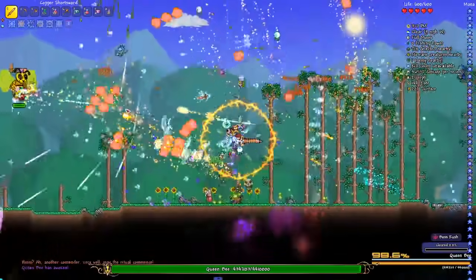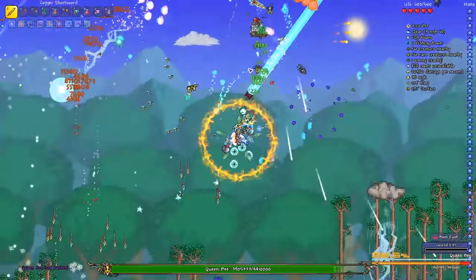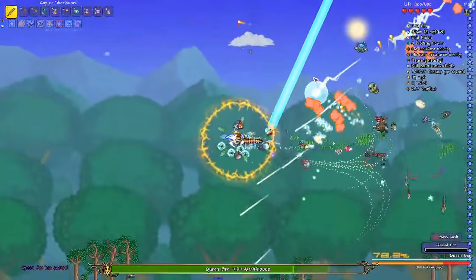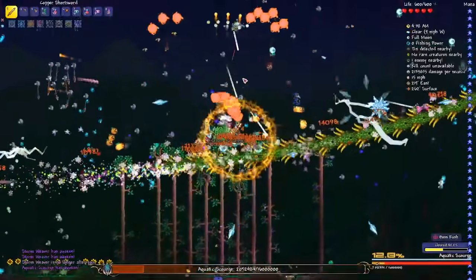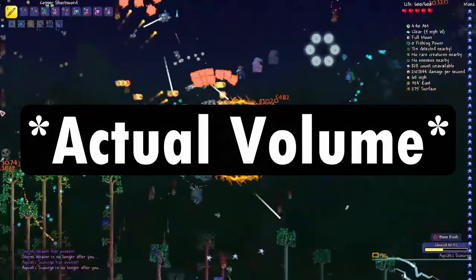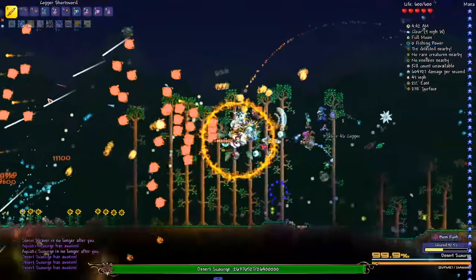So finally, I decided to do Boss Rush from Calamity, which if you don't know, spawns every boss from Vanilla and Calamity in order, super buffed. Other than some serious dropped frames and probably some hearing damage, the Soul managed to tear through Boss Rush like it was nothing.